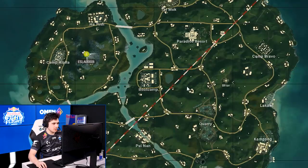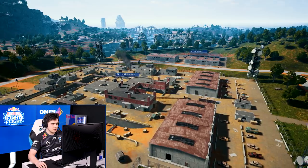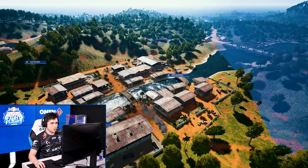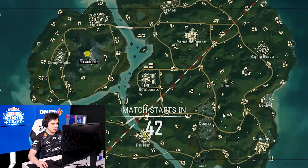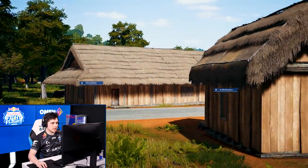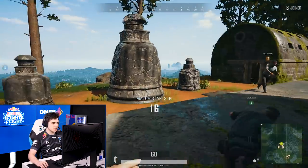Dropping on Sanhok is really a choice about whether you want to drop aggressively — hot drop essentially — which would definitely be Boot Camp, Paradise, and PyNan. Obviously making the choice to go aggressive, you could die very quickly. If you're trying to actually win, you're probably better off dropping further out, which would be places like Quarry or just any of the compounds around these major locations. Dropping somewhere further out, actually getting gear, and then moving throughout the map and taking normal fights is a much better way to learn the game.